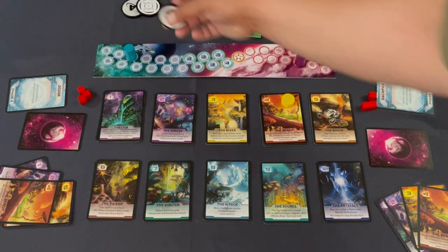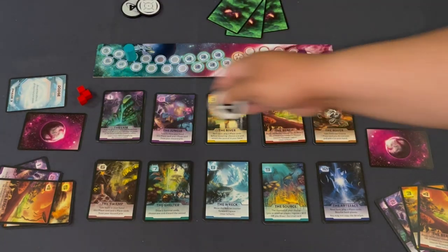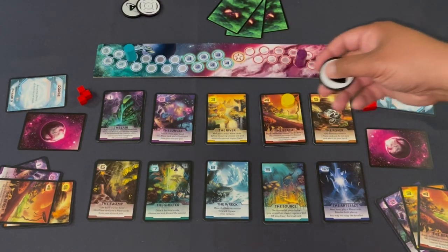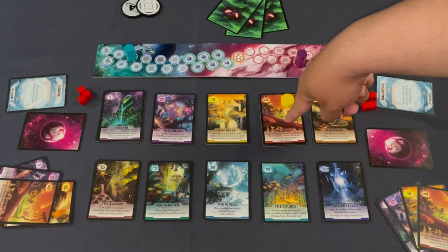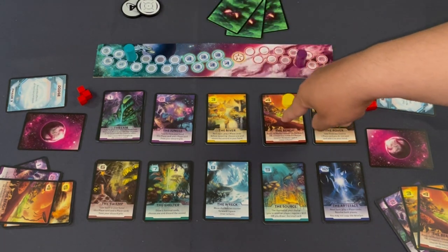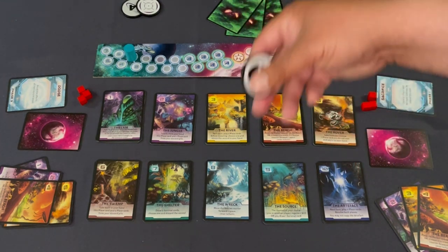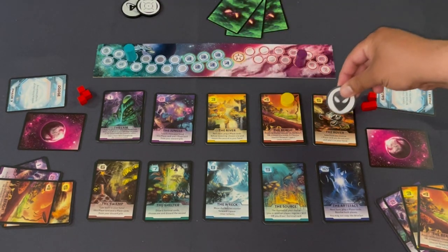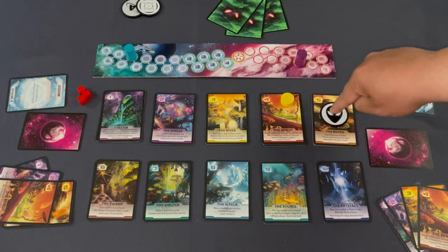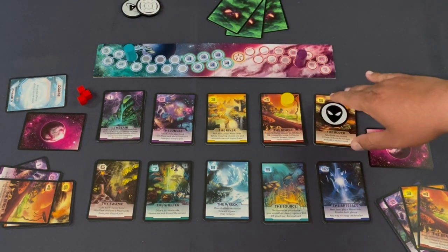On the alien's turn, the hunter takes their one hunter chip and decides what to do: manipulate cards, progress the escape token — which card four does — or try to get an upgrade. The alien makes a guess based on how they read the table. For example: 'I think one of them is going to upgrade their cards, so I'm going to try to catch them there.' That ends phase two.